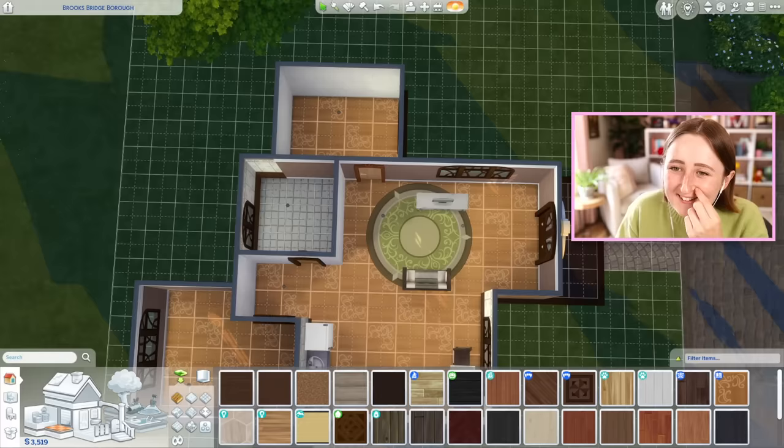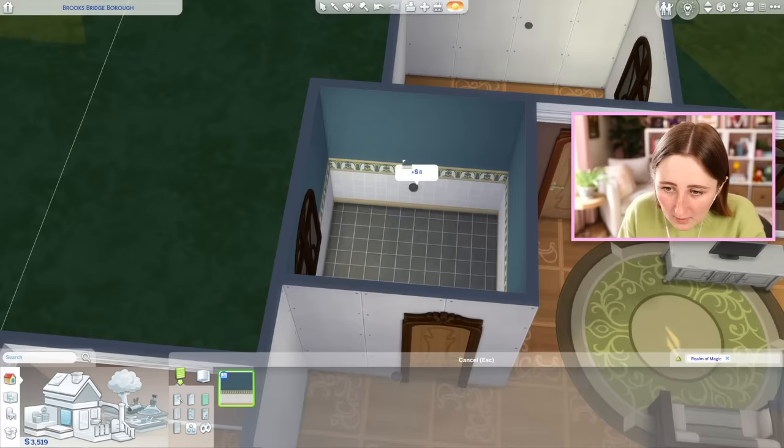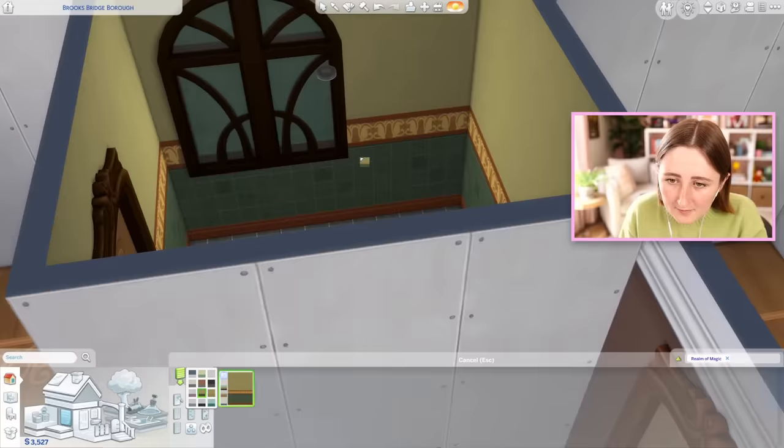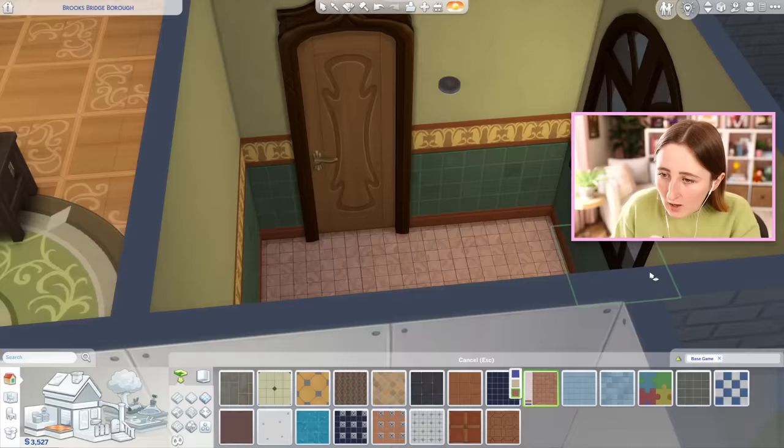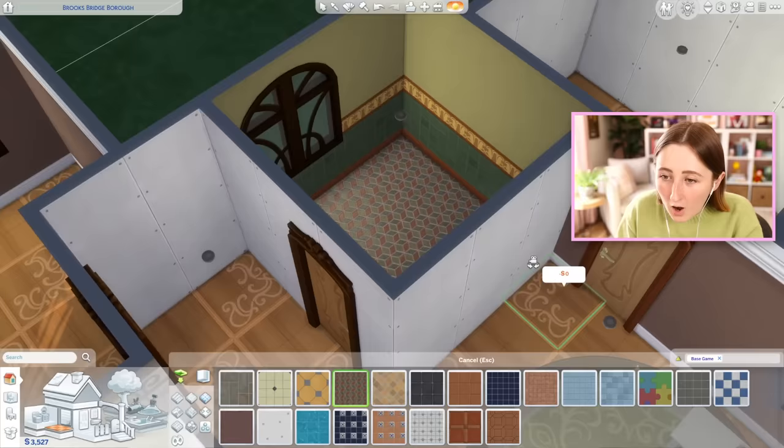The price is definitely a concern. We did get this super cute tile from the pack, so we could probably use this — that is such an ugly color, but I think I'm gonna use it. Annoyingly, I don't really have a lot in game that matches. Why do they do this? Like, give us this beautiful green tile, but there's no tile that looks like it. How are you meant to use it? That actually kind of works because that has some of the green and some red like the wood.